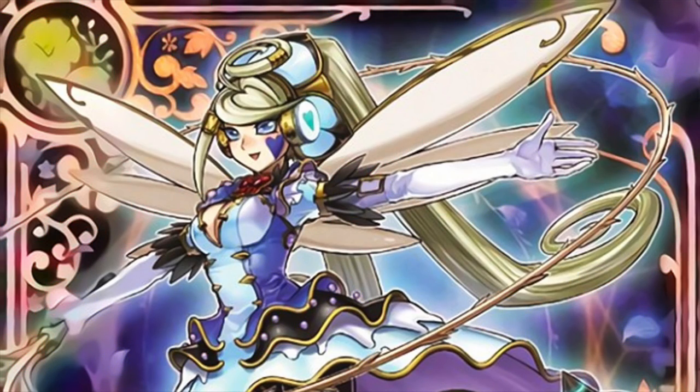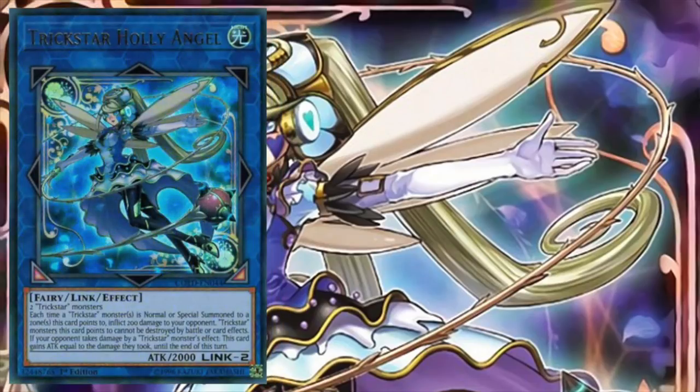When it comes to the extra deck, Trickstar doesn't necessarily rely on extra deck monsters, but more so uses the extra deck as a toolbox for a plethora of different scenarios. Trickstar Holly Angel is a Link 2 that requires two Trickstar monsters. Holly Angel inflicts 200 damage to our opponent each time we normal or special summon a Trickstar monster to a zone Holly Angel points to. In addition to that, those Trickstar monsters cannot be destroyed by battle or card effects. Finally, if our opponent takes damage by a Trickstar monster effect, Holly Angel gains attack equal to the damage they took until the end of the turn.